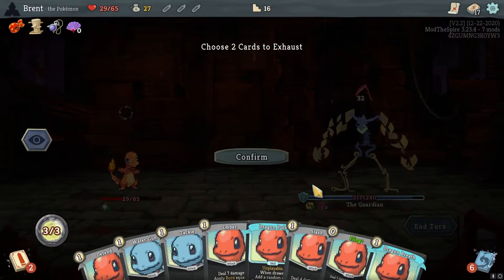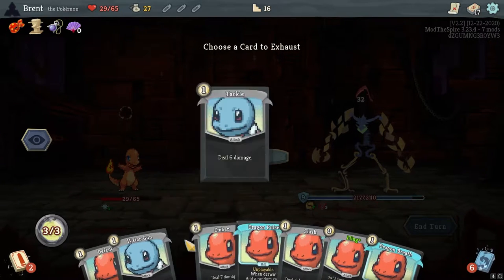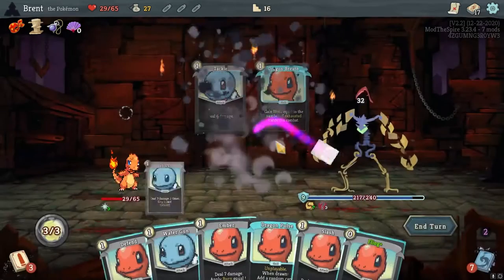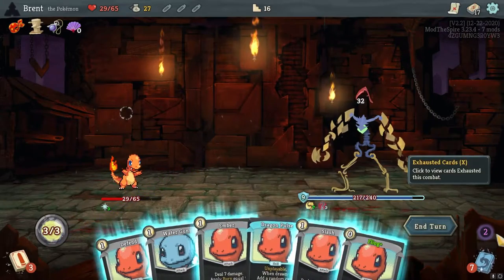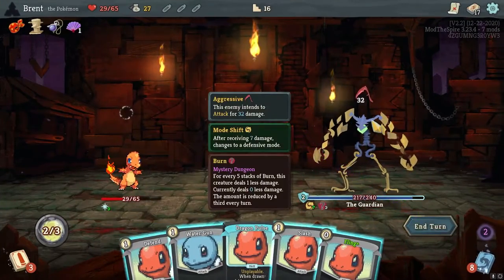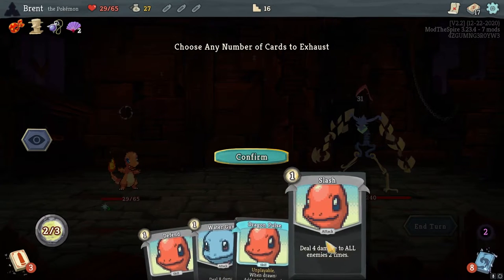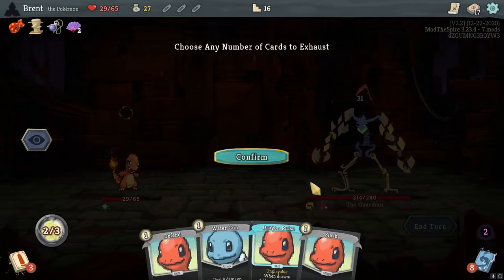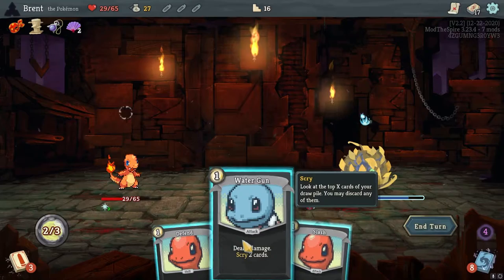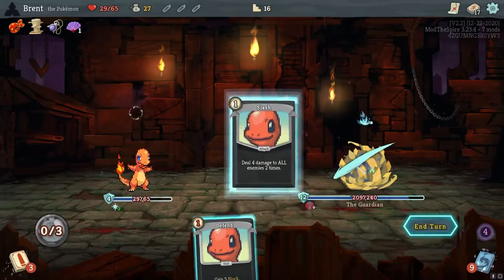Dragon Pulse — when drawn, yeah it is when drawn. I want to get rid of a tackle, and the Dragon Breath honestly — it just doesn't do enough until late game, and it can technically come back from Dragon Pulse. Ember here. Bling. Get rid of the Dragon Pulse now. Put him to defense, then I can water gun to set up next turn. I'm fine with both of those, and then we'll slash in some damage. Bandana — we are not working with that.